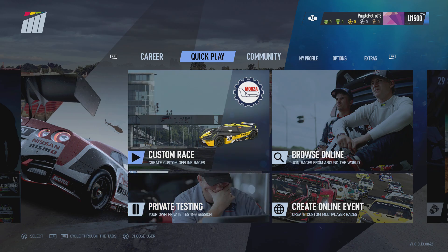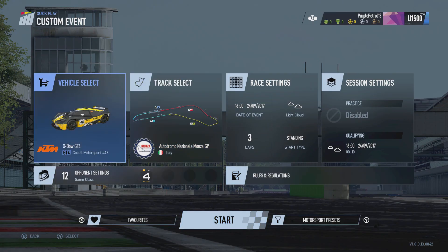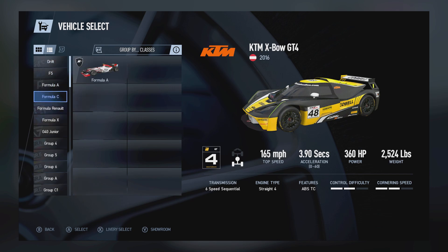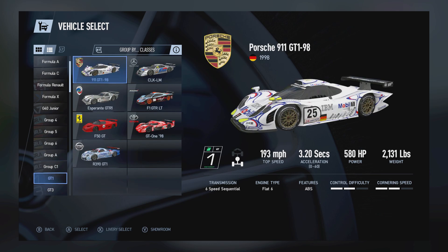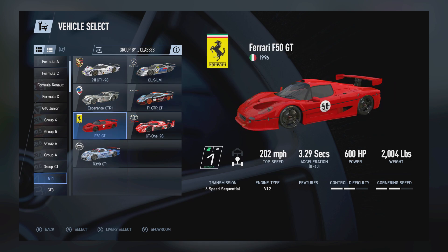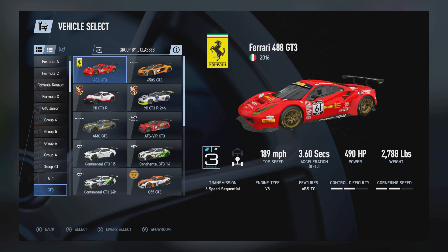Anyway, now we've changed those settings, let's try something new. I found GT4 a bit slow, so let's try some GT3 at Monza — that'll be the next step up. Maybe some GT1? Maybe not yet. I don't really feel like I can handle GT1 yet. Let's go GT3.